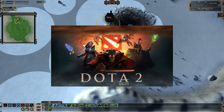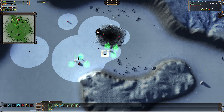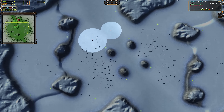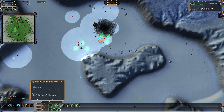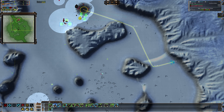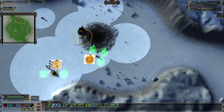Before I got into Forged Alliance Forever, the game I played most seriously was Dota 2 — I played for Texas A&M's esports team, getting to the semi-finals at nationals. So I was very comfortable with a QWER setup for hotkeys, and I built my FAF hotkeys to be similar. I have mass extractors set to Q, templates set to W, manual reclaim set to E, and factories set to R. A is set to power generators.